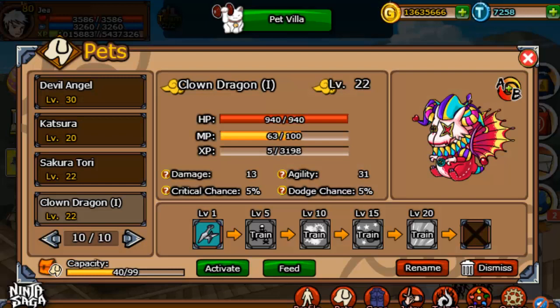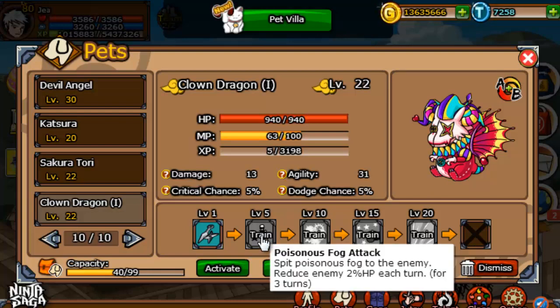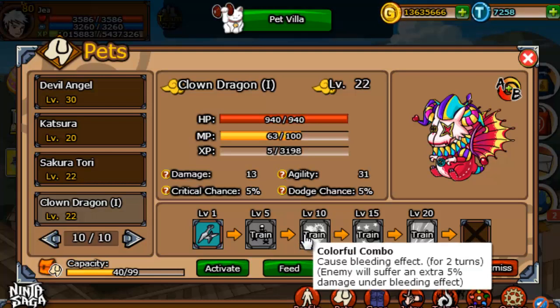Alright, and I'm back. I went ahead and leveled him up real quick and did all that off-screen, because I felt it would take a little bit too long. He's level 20 now. His level 5 skill is Poisonous Fog Attack — reduces 2% HP for 3 turns. Basically, Colorful Combo.